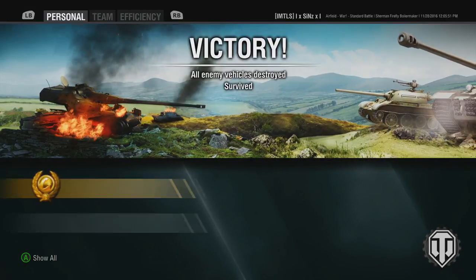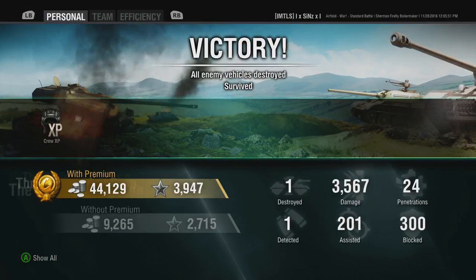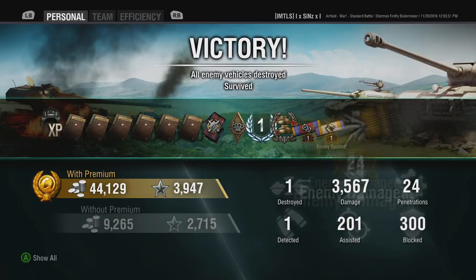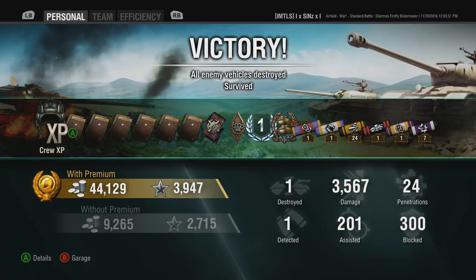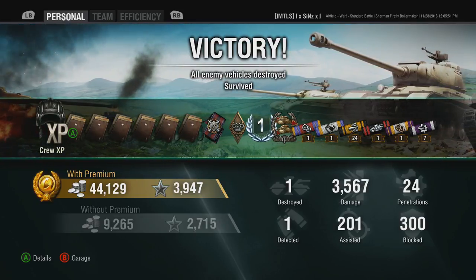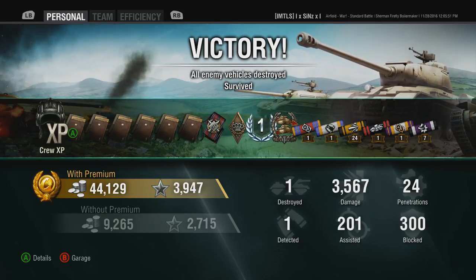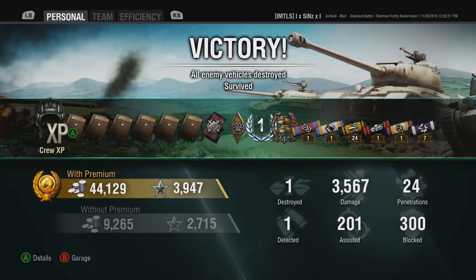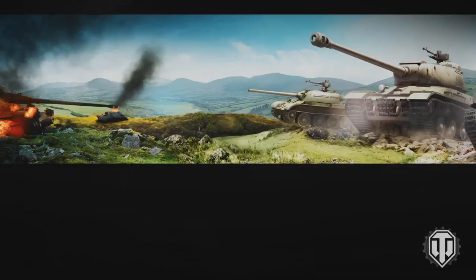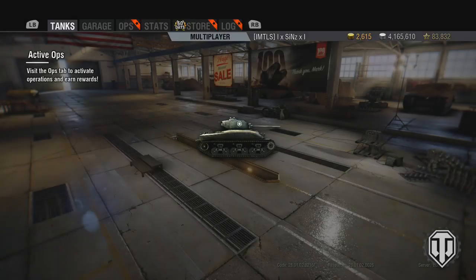Let's take a look at how we did in the post-game stats: 44,000 silver earned, just shy of 4,000 experience — 3,567 damage done, 24 penetrations, 1 enemy tank destroyed, 1 detected, 200 assisted damage, and 300 damage blocked. We picked up only the First Class mastery badge and a Confederate medal. Perhaps if we had scored some more kills we would have picked up the mastery. I did similar damage in a Fury and picked up the mastery, but that's it for today — I hope you enjoyed, I'll catch you in the next video, peace out.